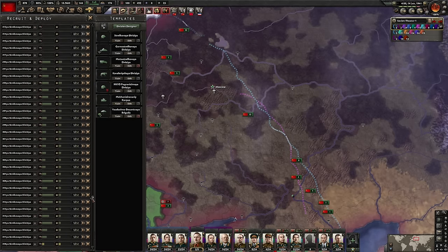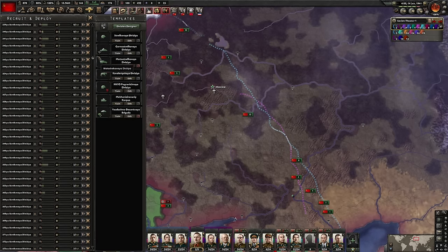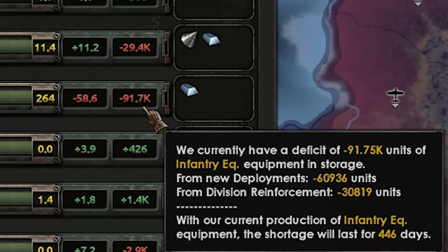You defend before the enemy takes your industry and victory points — not behind them. We'll fix that. Let's look at them. This is bad. I think you're out of equipment. You're almost a hundred thousand short. 29,000 artillery short.